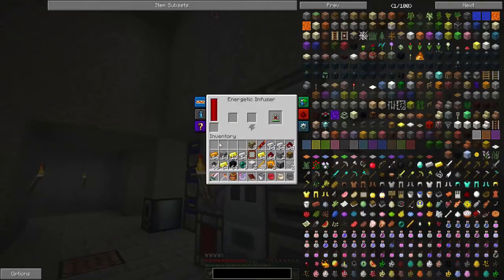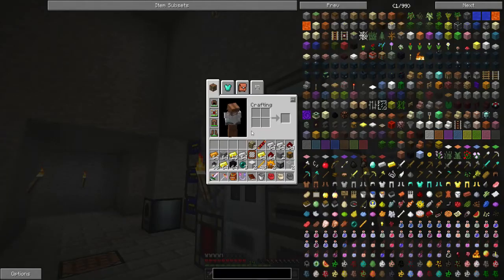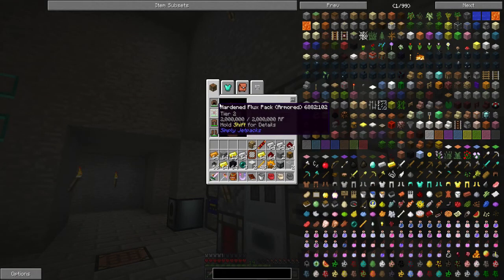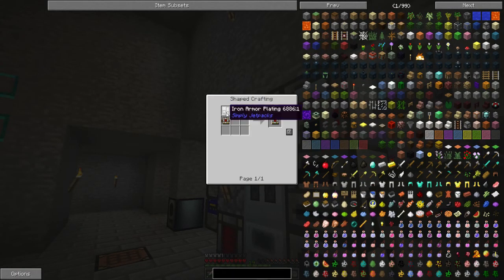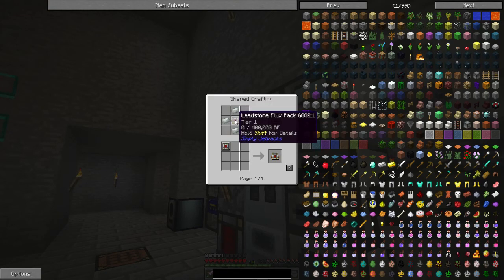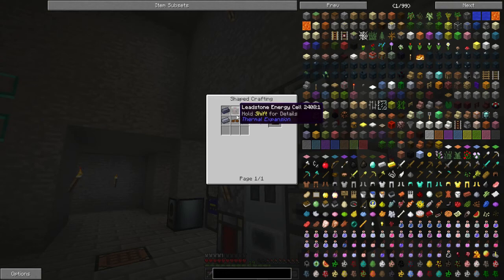I built another one of these because these are so cheap — a bit of iron and tin, a bit of invar, a bit of lead, a leadstone energy cell, which is the cheapest energy cell in a belt.